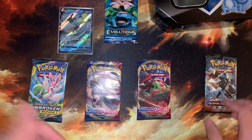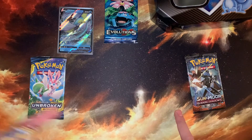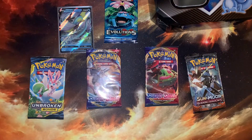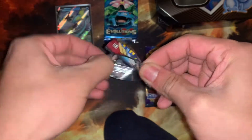Let's go ahead and get the Sword and Shield out of the way, then we'll hit the Burning Shadows, then the Unbroken Bonds, and we'll end it off with the Evolutions. Go ahead and leave a like, subscribe if you haven't already. Starting off with the Zacian pack.